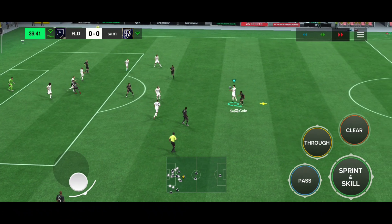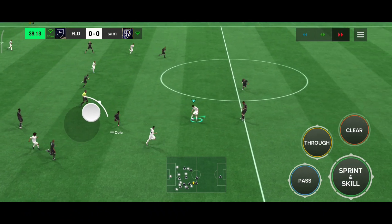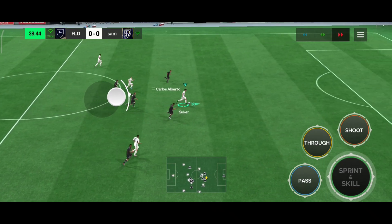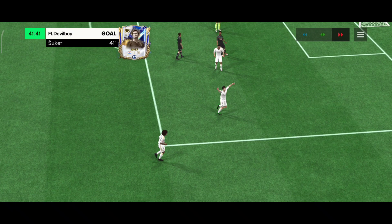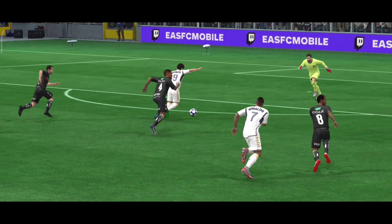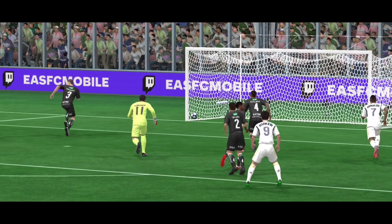His shooting is really top class. Comparing Shukar, Crespo, and Van Persie — every card has good pace. Oh my god, that's brilliant dribbling from Shukar — that fake shot — let's take the shot, please go in. I manage to score a goal even though this could have been more brilliant if taken from his strong foot, but he takes the shot from his right foot and it enters the goal.